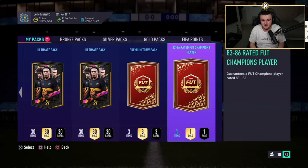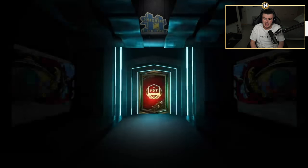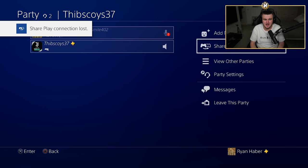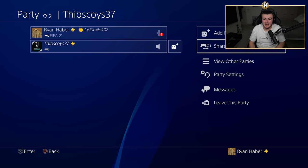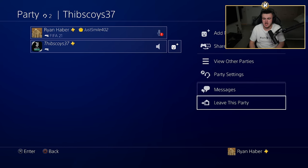We have got Thibs' pack now. He's got his premium team of the week pack saved for tomorrow and his premium team of the week for next team of the week. It would be hilarious if I opened his premium team of the week but I'm not going to do that. Here we go — 83 to 86 rated FUT Champions player for Thibs. It is a walkout — I think it lagged. Hello? Oh no, the share play connection lost. We're going to find out who it was though — it was Anthony Lopez, and we didn't even get to see the pack because share play just bugged out. Thank you very much EA, greatly appreciate it.